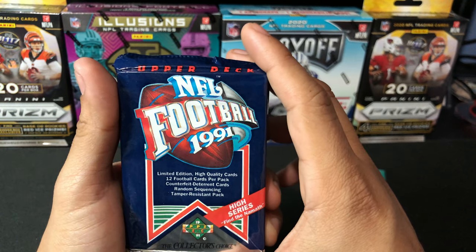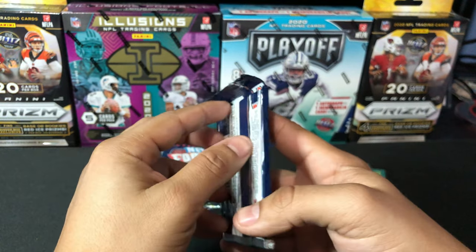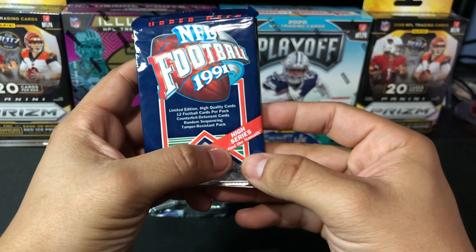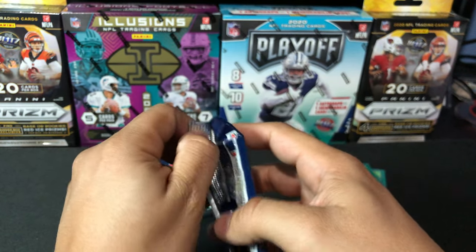We're going to move on to the NFL Football 1991 cards. It looks like we are looking for the Namath — hopefully we can hit a Namath. That'd be pretty sweet. These things are super sealed.